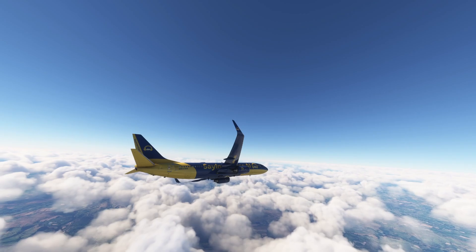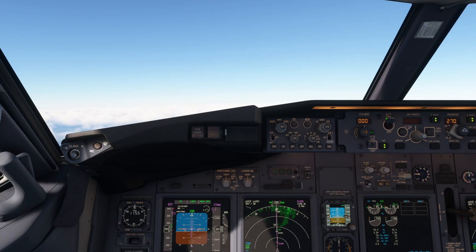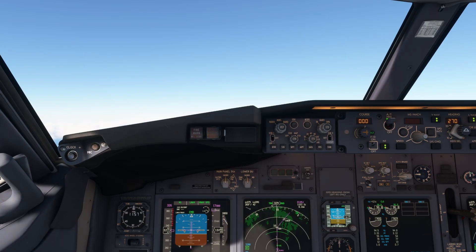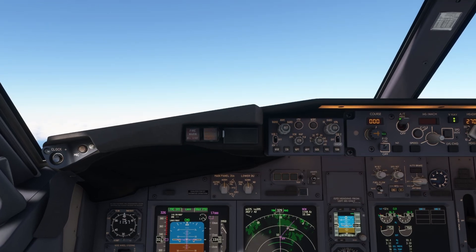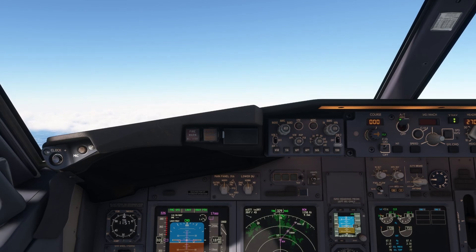We're airborne and passing 10,000 feet — over to Erica. Ladies and gentlemen, we are now at a safe altitude and you are welcome to use your electronic devices. Our onboard Wi-Fi service is now available. Fancy a cup of coffee in flight? No problem — just ask the cabin crew. Erica, can you bring a cup of black coffee to the cockpit please? Understood, Captain — I will bring a cup of black coffee to the cockpit shortly.